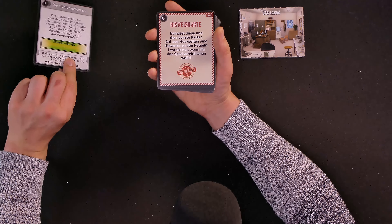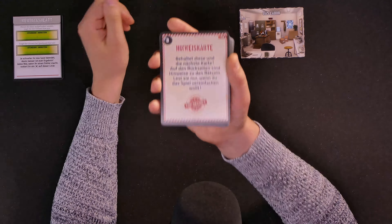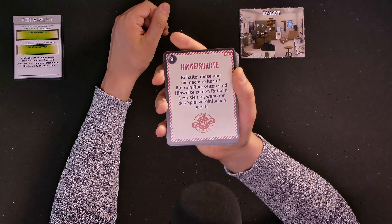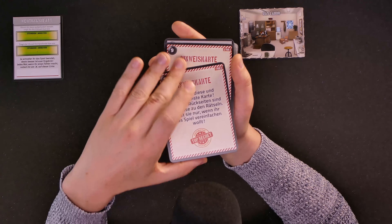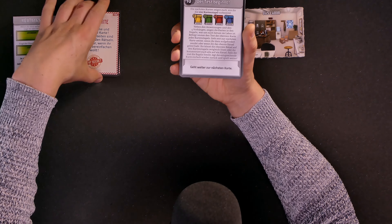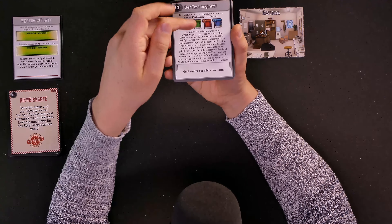"Wenn ihr dazu aufgefordert werdet, tragt ihr die Uhrzeit hier ein. Tragt die Uhrzeit bei Spielende hier ein. Je schneller ihr das Spiel beendet, desto besser ist euer Ergebnis. Jedes Mal, wenn ihr einen Fehler macht, notiert ihr ein X auf dieser Linie." So when asked, put in the time here. When you end the game, put in the time there. The faster you are, the better your result. Every time you make a mistake, mark one X on this line. I don't think I'm going to do that, to be honest, because I'm not playing against the time here, and since I'm shooting a video I can't play it in real time anyway — especially not while translating. We're going to keep the card but put it on the side.